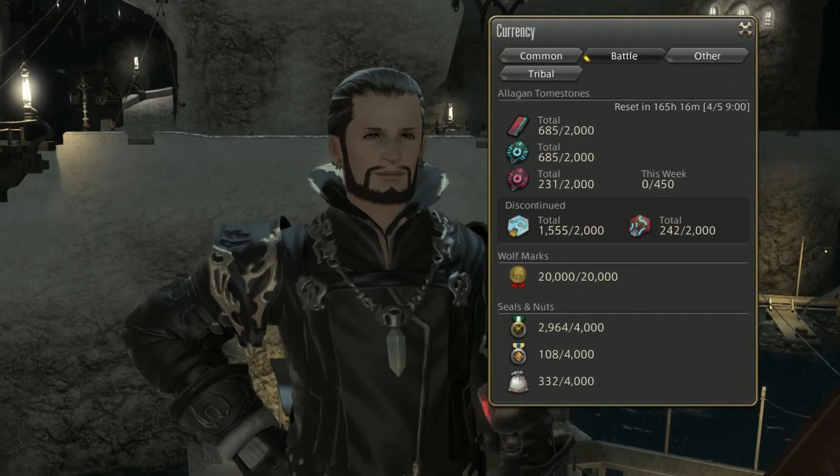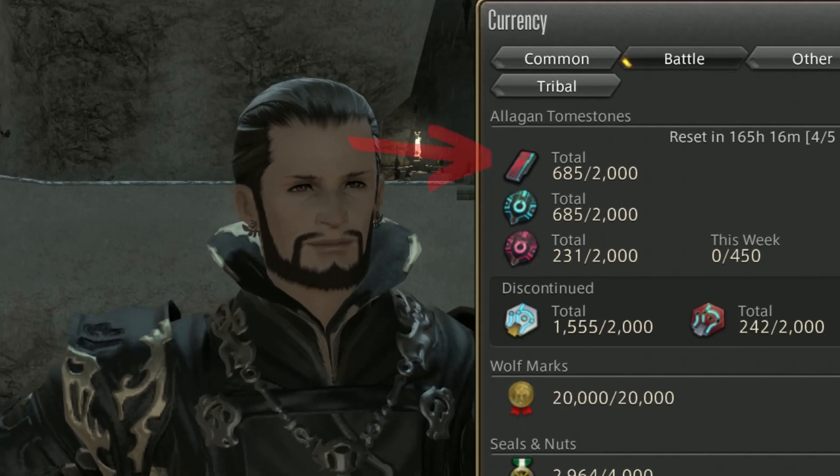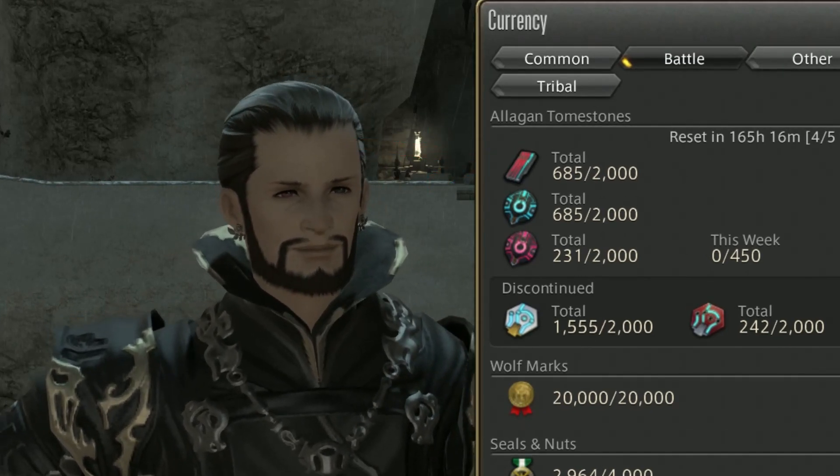Tombstones of Poetics play a key role in Final Fantasy XIV, but are easily forgotten about at max level and left to cap and go to waste. Here are a few ways to both use them up and farm them.